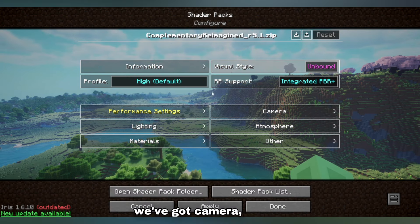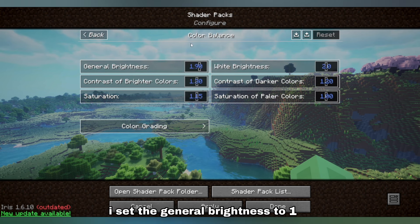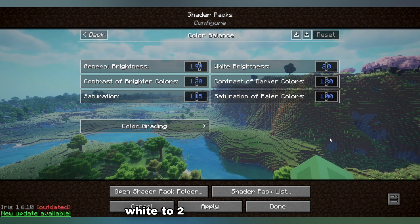Next up we've got camera. For the color balance, I set the general brightness to 1.9, contrast of brighter colors to 1.3, saturation to 1.15, white to two, and darker colors to 1.2.